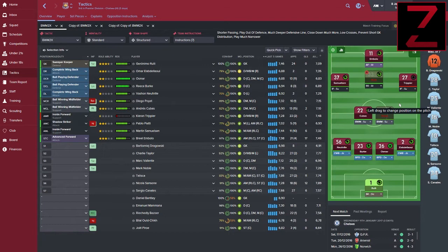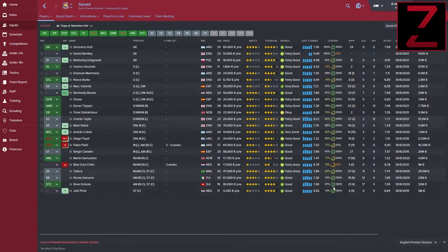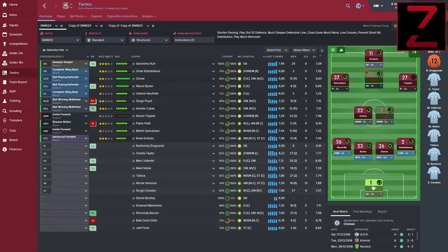Now on squad building — this is not the optimal team but I'll show it here. You should always have two players for each position, but there are positions where you should have more. Let's say you're using this tactic: you should have two guys on the left side, two on the right side, and four central defenders. Those four central defenders — one will probably be constantly on the bench as a good backup.